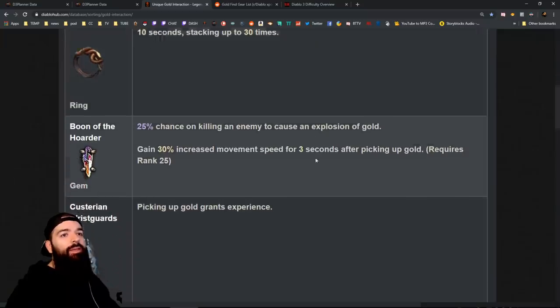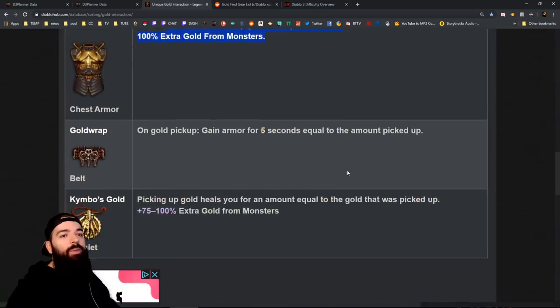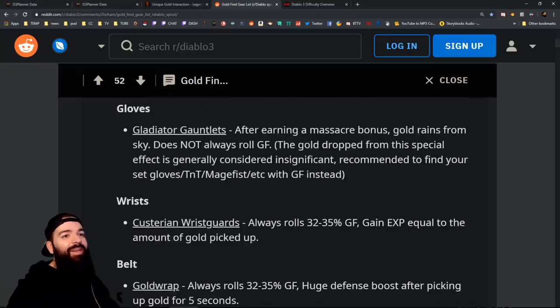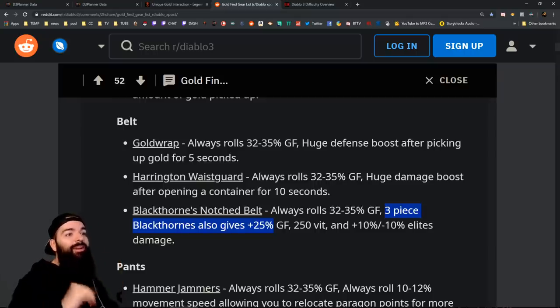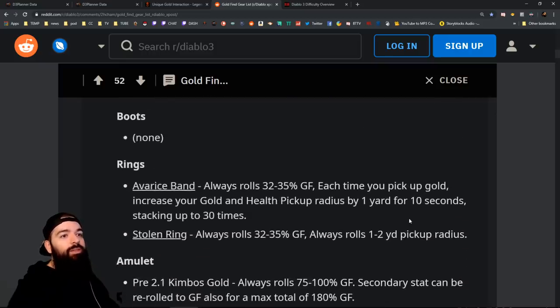Some of the links I found are older, but they have items listed for you guys — Gladiator Gauntlets, different gold items affected by gold in general. Here's an old Reddit post talking about things. Some items may have been renamed — Harrington Wasteguard always rolls gold find, that's good to know. Blackthorns always rolls 30% to 32% gold find, and the three-piece Blackthorns does give you a gold find bonus. Maybe I'll try to fit in a three-piece Blackthorns, but I don't want to lose my Whirlwind set. If your friends don't care and you can go full leech mode, that's an option. Hammerjammers always rolls gold find — it's good to know these little things.